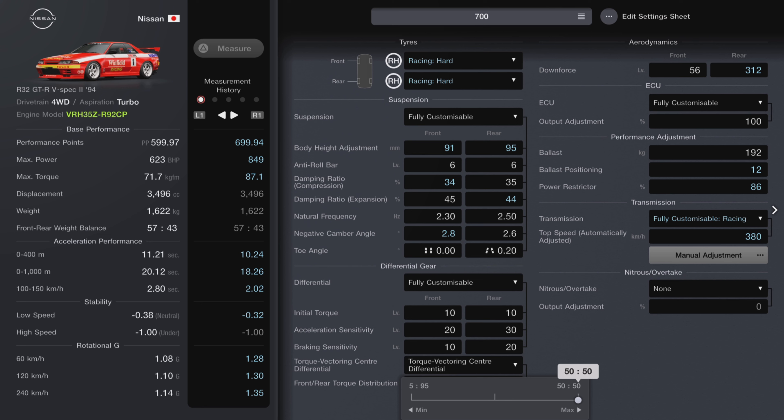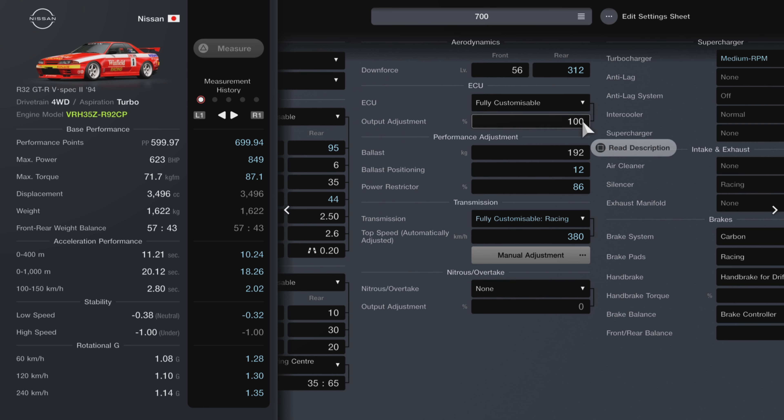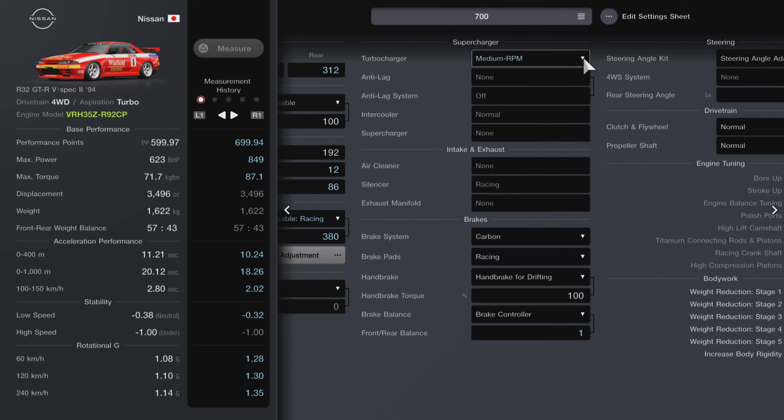When it's wet, I'm using as much as 50-50 front to rear. When it dries out I'll move it back — you probably don't have to go quite as high with this event and can leave it on 35-65 or 30-70 without wearing out the fronts too much. It really handles well on this course and flies down the straights. Rear downforce has been slightly reduced to 312. ECU stays at 100%. Ballast is the same but moved even further back for more weight over the rear tyres, increasing acceleration. Power restrictor is up to 86%. We're using the fully customisable racing transmission set to 380 kilometres. We're now using the medium RPM turbo on this build, with carbon brakes and racing pads.